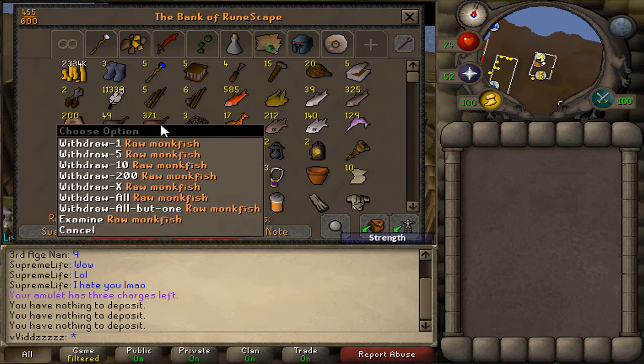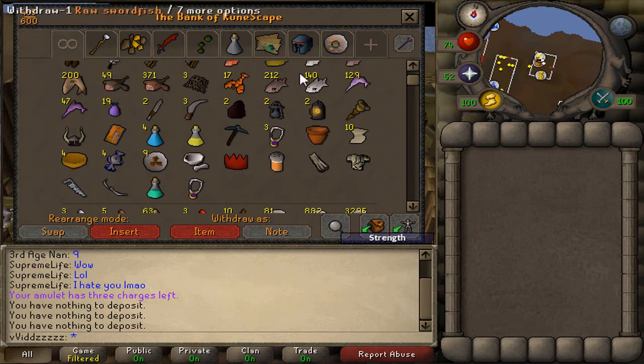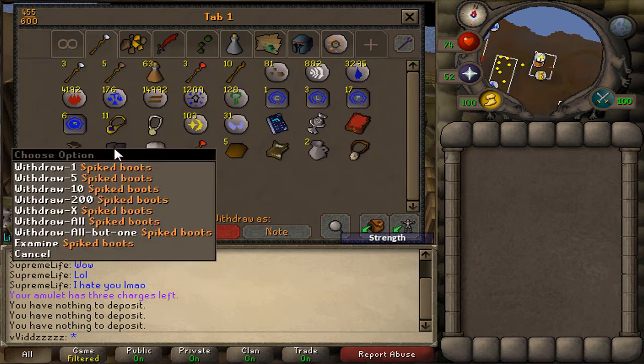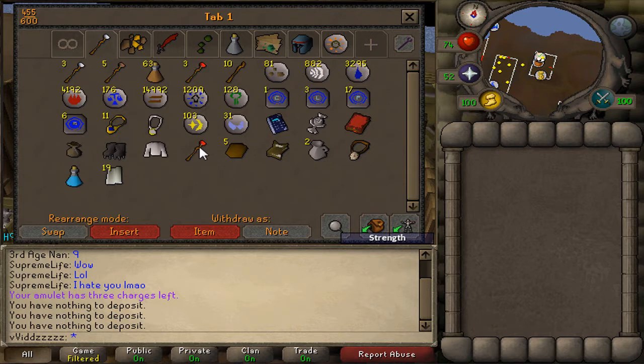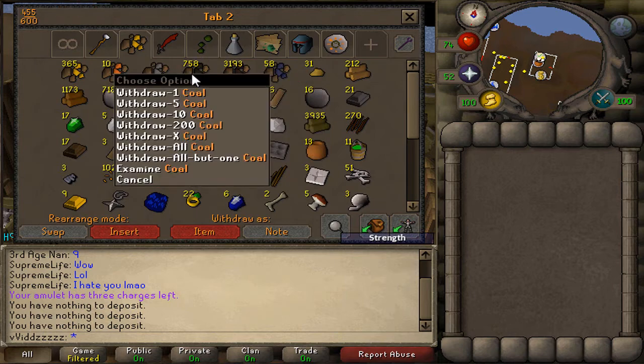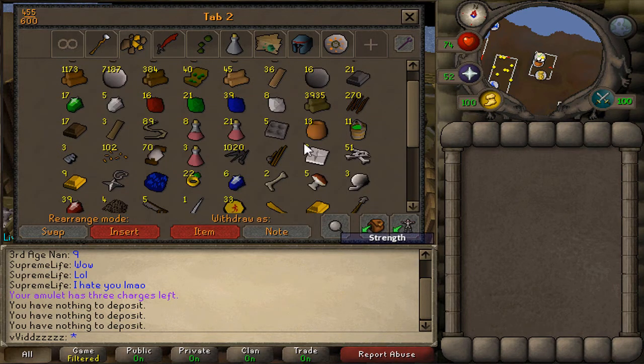My monkfish supply — I've only got about 400, so I need quite a few more for a thousand barrows chests. There's also my red party hat, glories, and various items. My magic section has runes and stamina potions, spike boots from desert treasure. The skills/crafting tab has about 3,000 iron ore, 750-800 coal, some gold, oak logs, maple logs, willow logs, gems, and energy potions.